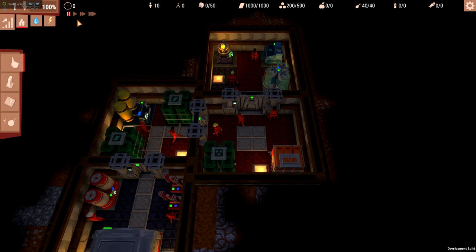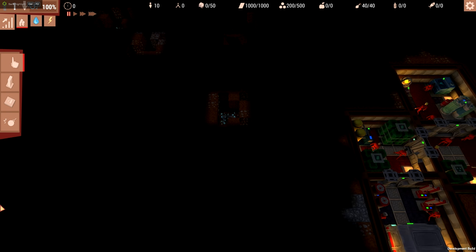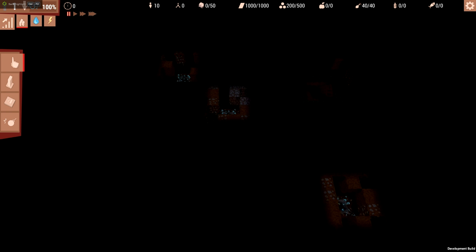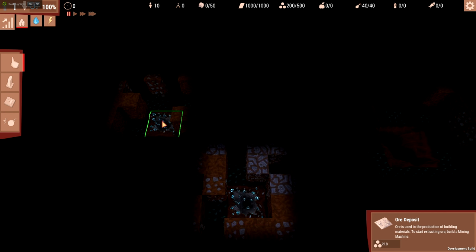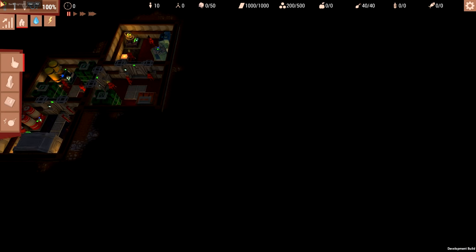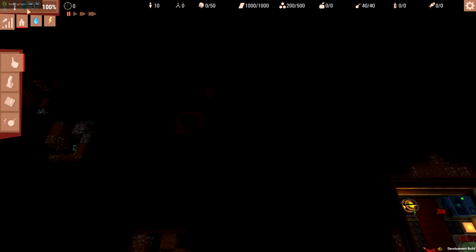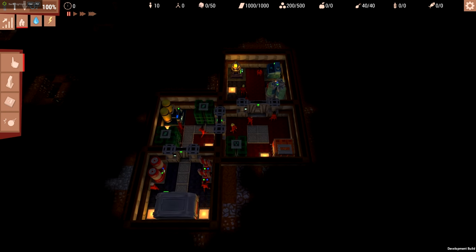We've paused the game so we don't go through our time. I want to take a look at what we've got in our area — I started a large world because the small one was really small when I was doing the tutorial. Over here we've got resource deposits — ore deposits with 216, 217, 218 in them. There's also a rift which allows us to build a lift — European parlance — down to a lower level. There are multiple Z levels in this game, and we can look at lower levels, though we can only go down through four of them at the moment. The lower you go, the tougher the rock gets, and you need upgrades to get through it.